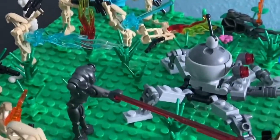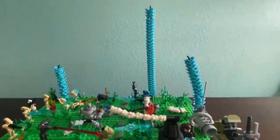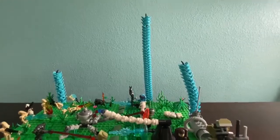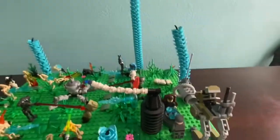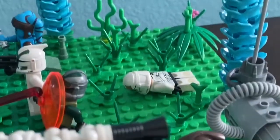We have some plants, some plant life. We have the big Felucia flowers. If you're wondering how they're made, at the pick-a-brick wall at the Lego store they have those pieces and you can just pick them up and connect them together to make some nice scenery. And then we have some more plant life down there.